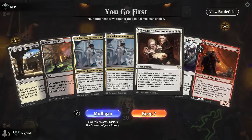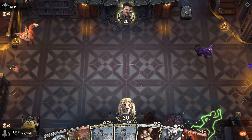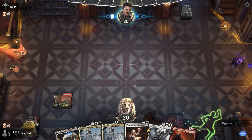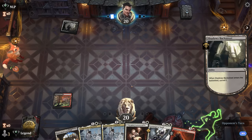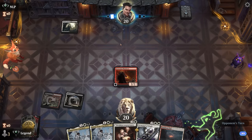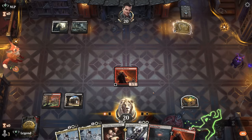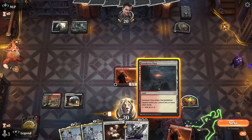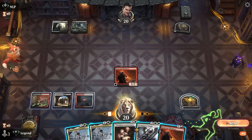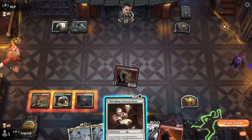We're on the play. If Plunder makes a treasure we're off to the races — playing Kambal and ramping out Archangel with kicker. Facing black-white, could be control or a lifegain deck. We get to make a treasure, and Wedding Announcement is also an option since it's less susceptible to a removal spell. Since we have a backup Kambal, it's not a disaster if they remove it.